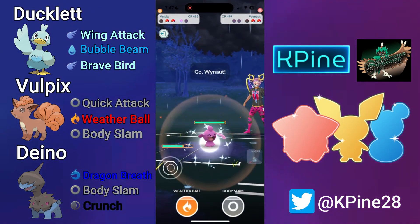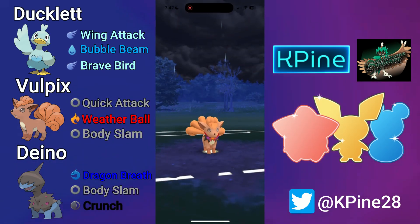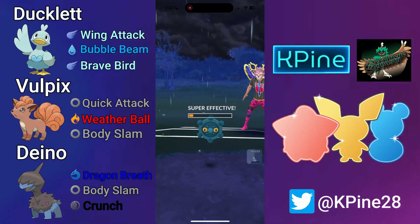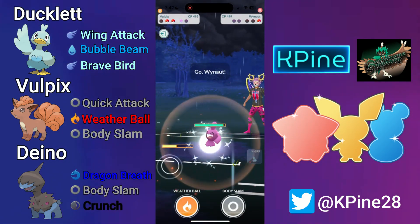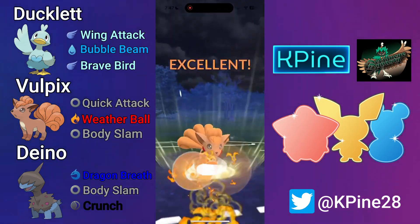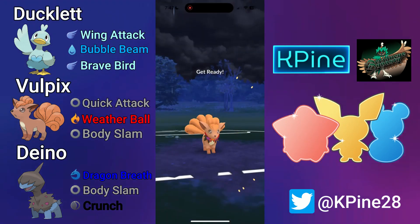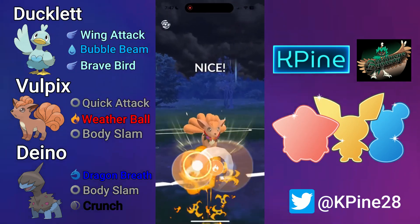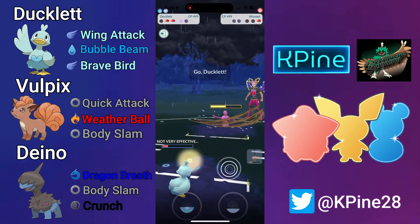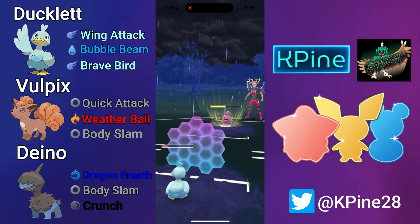A debuffed Brave Bird against a somewhat bulky Seel still did so much damage — Ducklett is just absolutely incredible. My opponent has a Whynaut in the back, they try to catch, but we're able to hold onto our energy, load up to almost 100, and throw off Weather Ball to take out the Bronzor. Now we just start spamming Weather Balls against the Whynaut. In neutral situations with Vulpix, you want to go for Weather Ball over Body Slam because Weather Ball gets the same-type attack bonus and is more energy efficient.